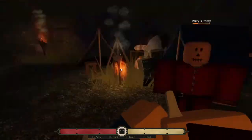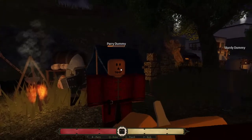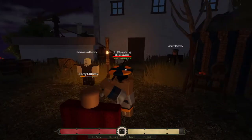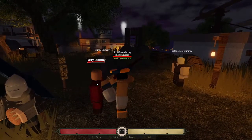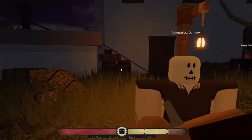Another thing you can do is, when you're about to slash somebody and you know they're going to parry — because a lot of people do it — you can do something called a feint. This is Q on your keyboard. You're going to slash and then hit Q and it will actually stop the swing, so they'll probably parry and you can just give them a kick.